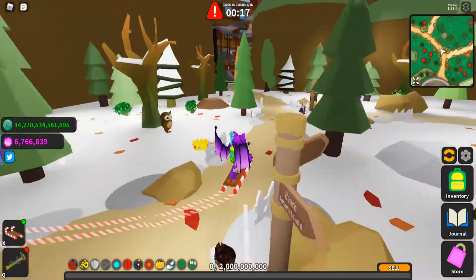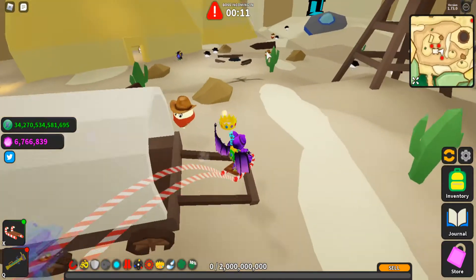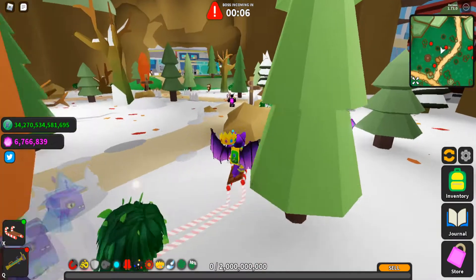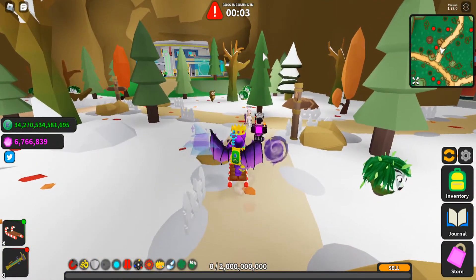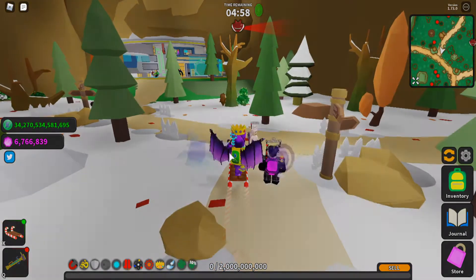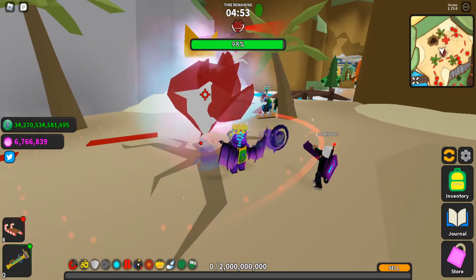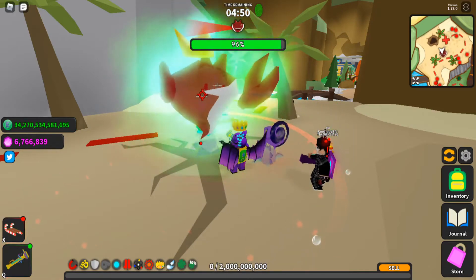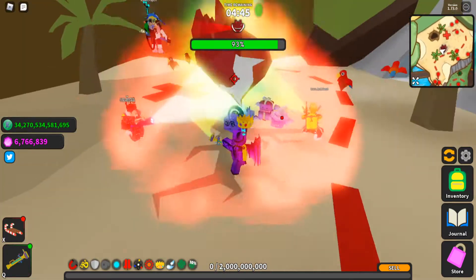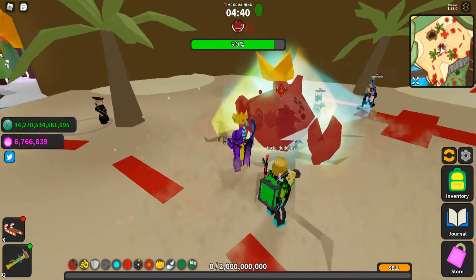The first thing which most people will probably see as important is the boss rush event, which will decrease the spawning times of the bosses, allowing you to fight more back to back. I do not know if this applies to the Grim Boss in the Ghost World, or to Anomaly in the Back Door, but this at least applies to the Main World, so that you can grind crates faster.